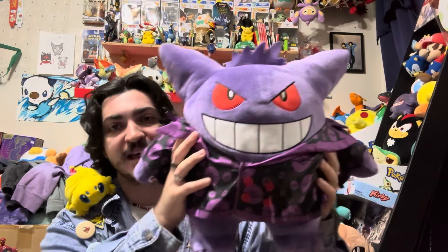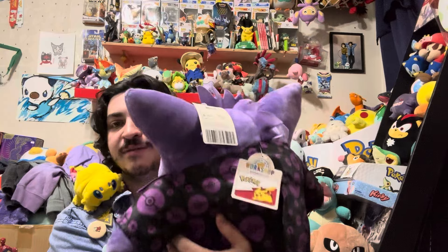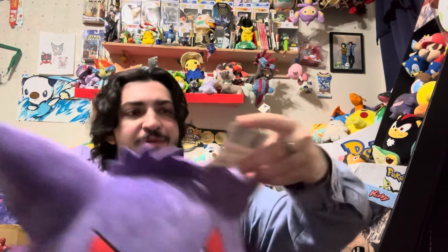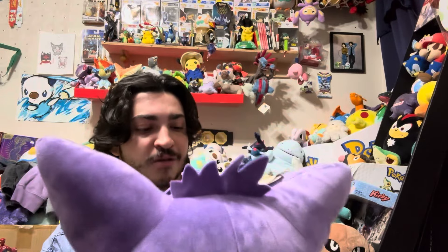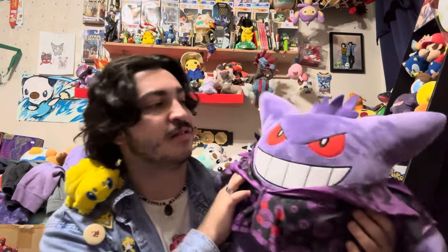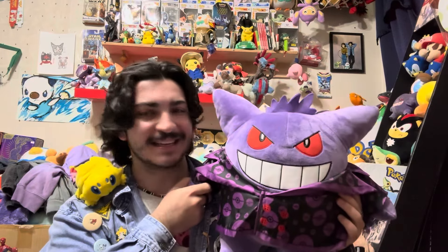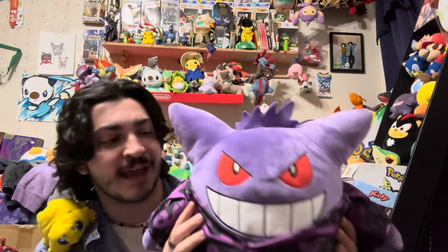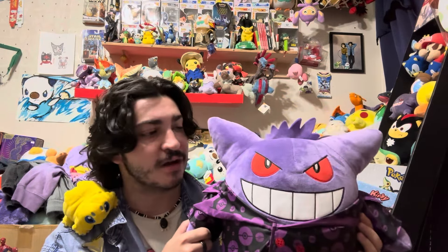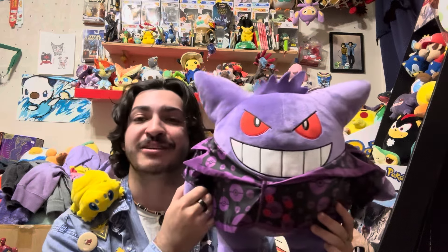Next up we have a Build-a-Bear I've been wanting for a while — whenever they finally restocked it online I had to grab it, and that is my Build-a-Bear Gengar. Super awesome plushie. He has his clothing on, all the tags, and my name on there so they always know whose plushie it is. I've been wanting the Gengar for so long. If you click the thing on his tummy he speaks, which I never get tired of. First time I've done the speaking feature — it was almost a hundred dollars, but absolutely worth it.